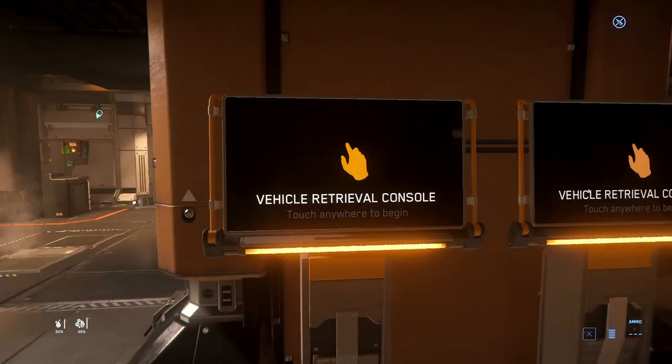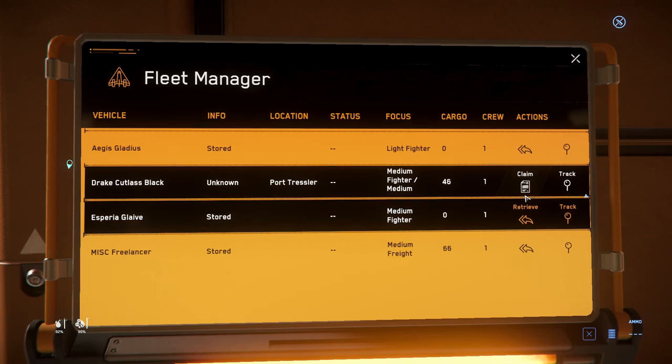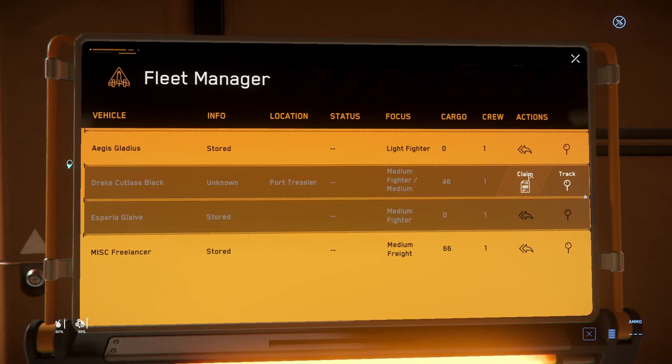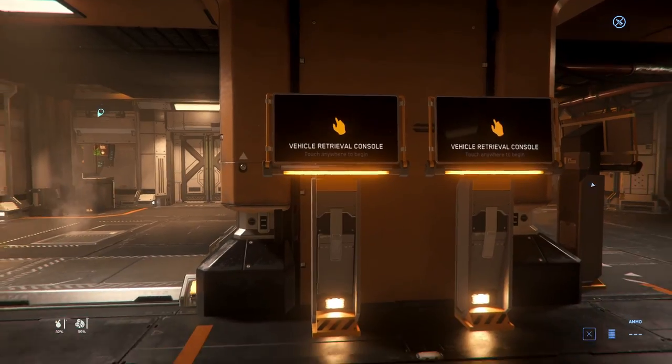At most major ports and cities you have to request landing. As soon as I come out here, I always go over to one of these little consoles — sometimes it'll give you the option to Claim, but a lot of the time it'll give you the option to Store your ship. I highly recommend storing when you can. Don't Claim because you'll have a timer to wait. Storing prevents people from pad-ramming your ship and just blowing it all to hell.